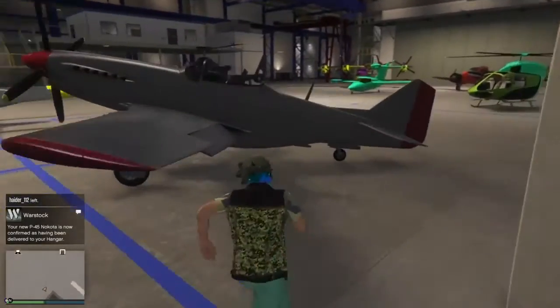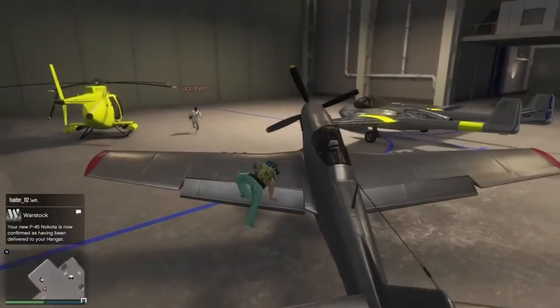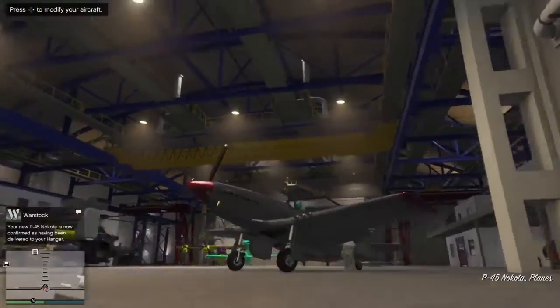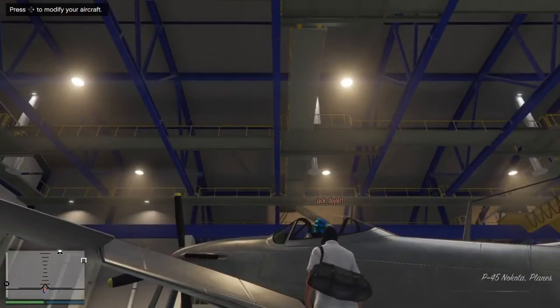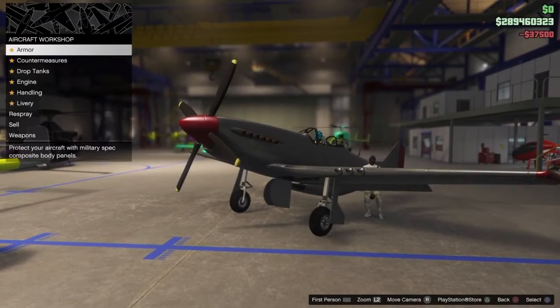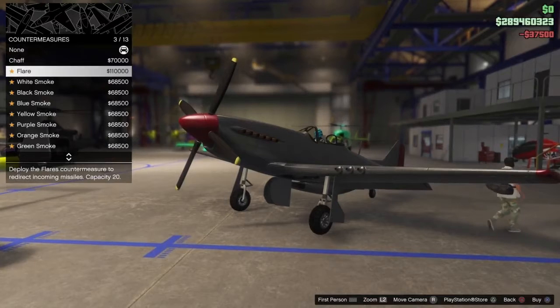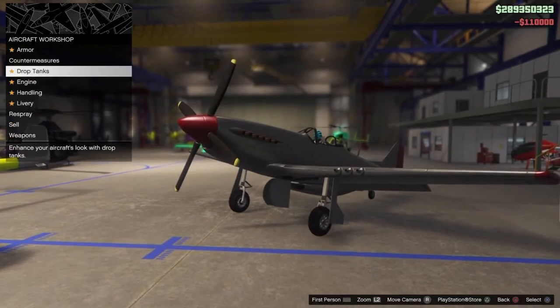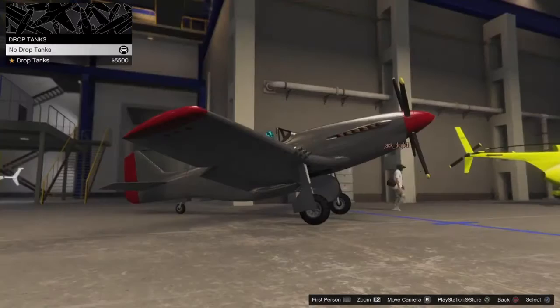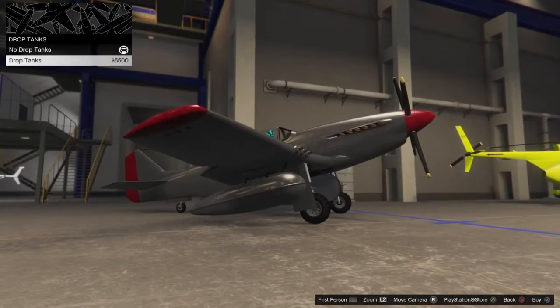Alright, it's delivered. Let's see what modifications this thing has. I'm sorry Jack, if you're listening to the video, you can't get in the plane. Armor first — always important. Flares, obviously, because if someone's locking onto you in the plane you can always activate them. And drop tanks.